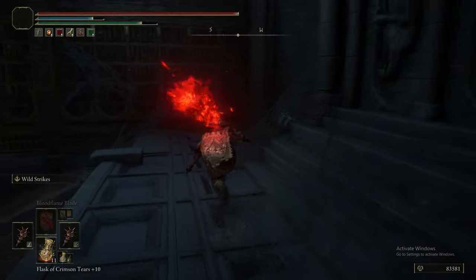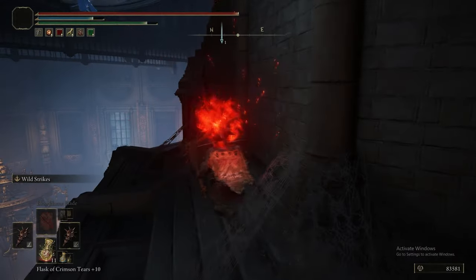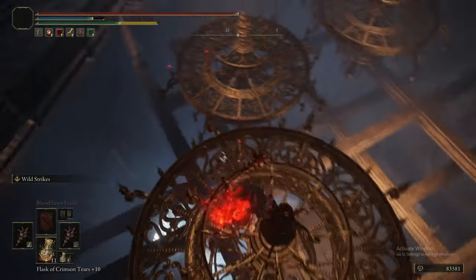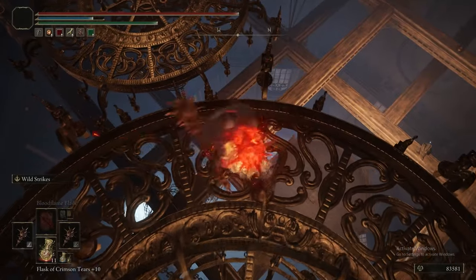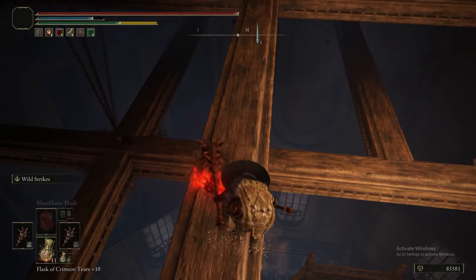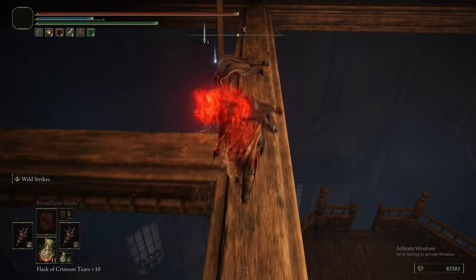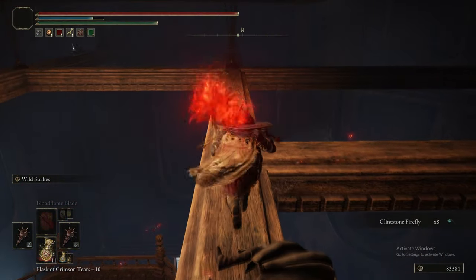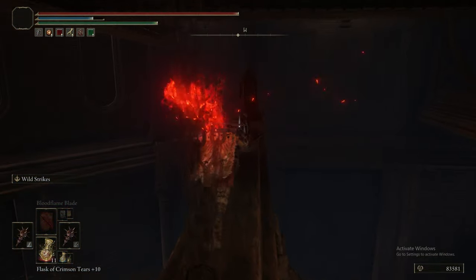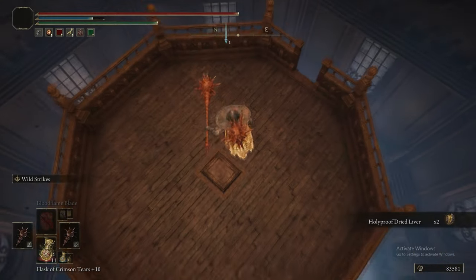All you get from that fight is Lucidity, which removes sleep build-up on use, so it basically has no function in PvE. Jumping down from here onto the bottom of the chandeliers, we're doing the rafters upside down. If you want to skip Miriam in the top rotunda section entirely: run around to the right-hand side, tuck into the corner, then save-quit - when you drop down to where Miriam would have been in that big inverted archway, Miriam just doesn't spawn.